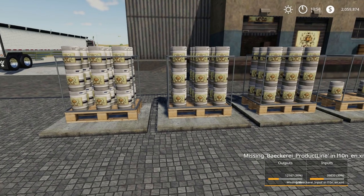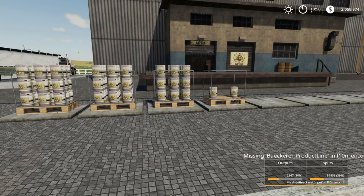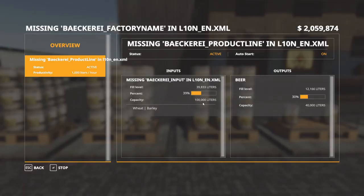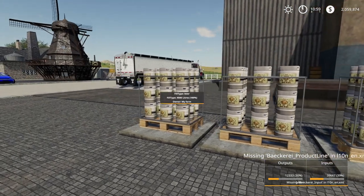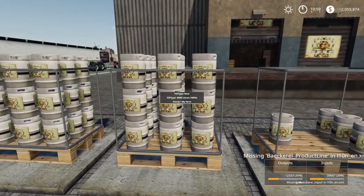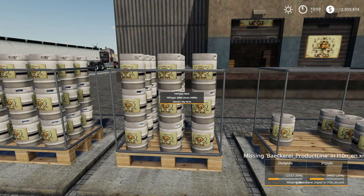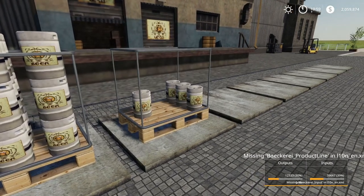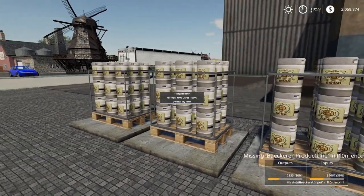Here's the beer pallet as it produces. Very, very basic: wheat and barley goes in, beer comes out. It says right here capacity of a hundred thousand liters for wheat and barley, outputs 40,000 liters capacity of beer. I don't know what the exact conversion is — I should have done my homework and checked how many liters of wheat or barley go into making a liter of beer.